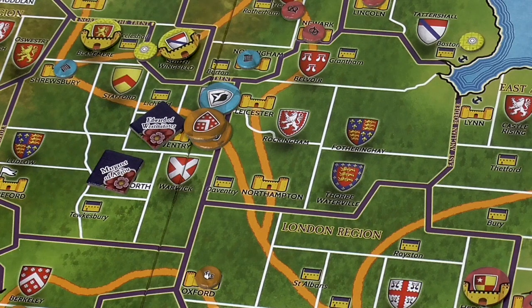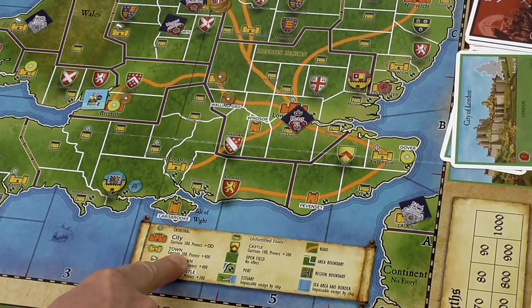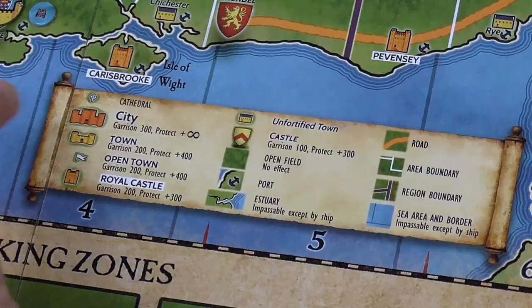We'll look at sieges first because we've got Oscar here attacking with two nobles against the fortified town of Coventry, occupied by no nobles - only by Edward of Westminster, a royal piece who doesn't have any troops of his own. A town has an inherent garrison of 200. To siege attack a fortified location, you must have as many troops in your attacking army as the defenders - as many as or more. So if I had less than 200 troops here, I couldn't attack.